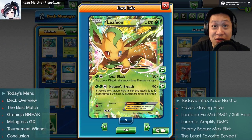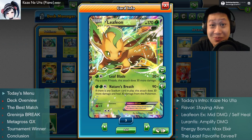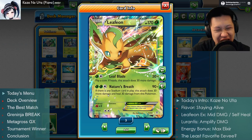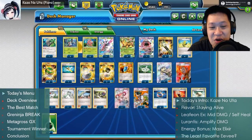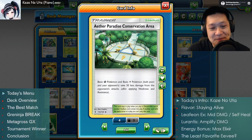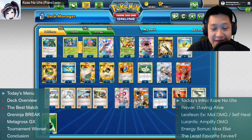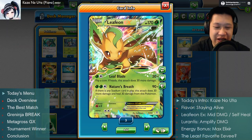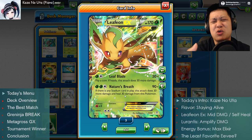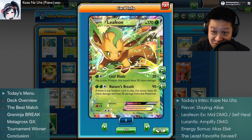Lurantis takes Leafeon as a new disciple. Leafeon, for the same energy, does almost the same thing — 90 plus 30, which is 120 damage, and heals for 30. Pretty much the same attack, except you need a stadium. Leafeon is a house cat; it likes to be indoors. The Paradise Conservation Area is the perfect stadium for it. Together, the healing with the stadium protection gives you 60 effective damage reduction, adding to your hit points.